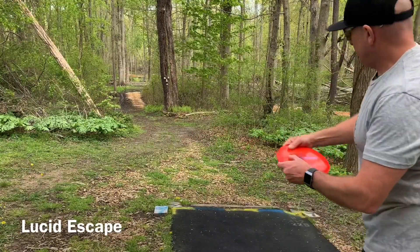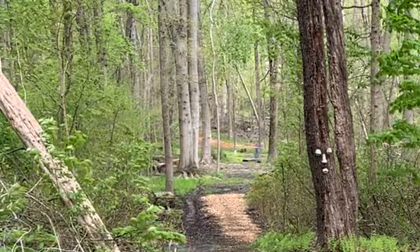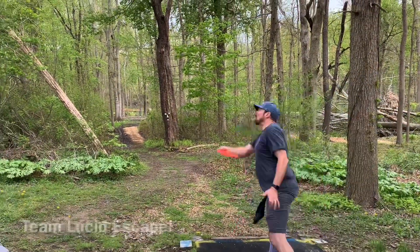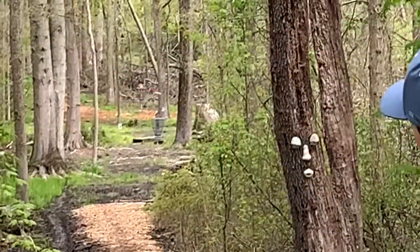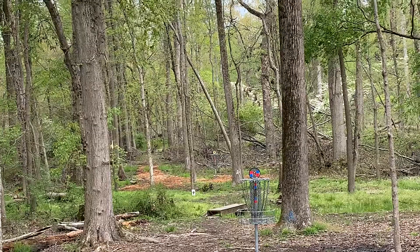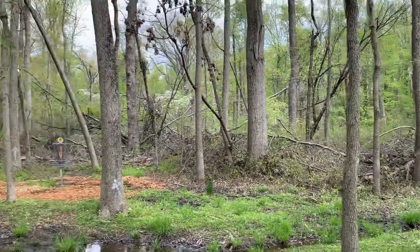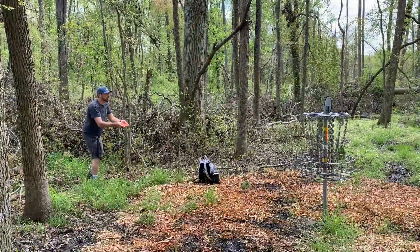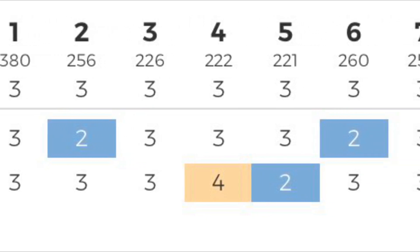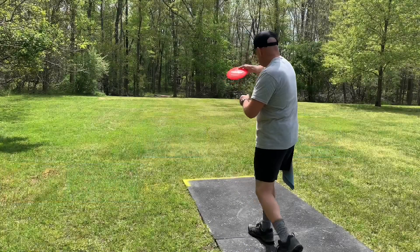On to hole nine — another hole different from the blues. You're going past the blue pin, almost another hundred feet across the creek. This one clocks in at 339 feet. We're both throwing lucid escapes. Sean got over a little, doinked back into the fairway, and had a nice warden upshot to the green. Mine flipped over, kicked to circle two pin deep, and I had a not-so-good bid for a two but an easy three. After the front nine — a few twos and a bogey on the card.